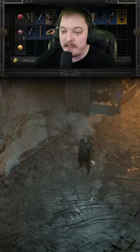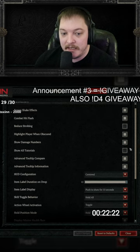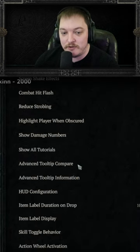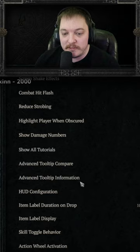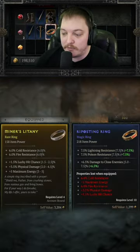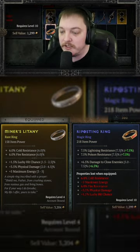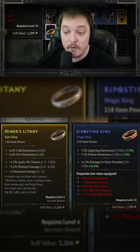To get that, press Escape, go to Options, then Gameplay. Right here where it says Advanced Tooltip Compare and Advanced Tooltip Information — check both of those. Also make sure that when you log in you press Shift one time, otherwise it's not going to show. Press Shift once and boom, it shows you the details. Really nice to see when comparing items and to see how well that item rolled.